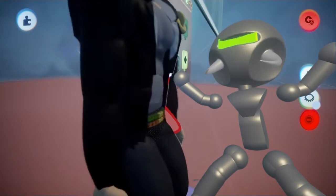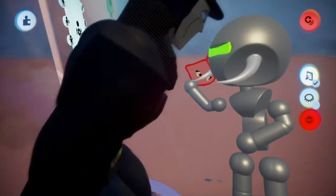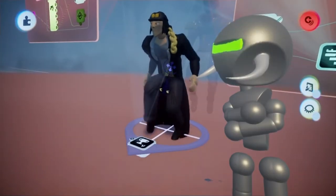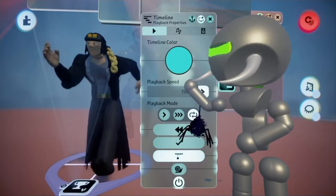Then we started making a run animation. And then, so that it doesn't look like your mother trying to cross the street, we sped that up. Because you can't have a slow-ass walking Jotaro — it's gotta be fast.